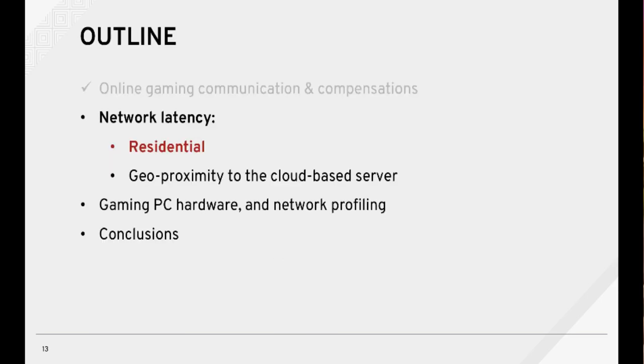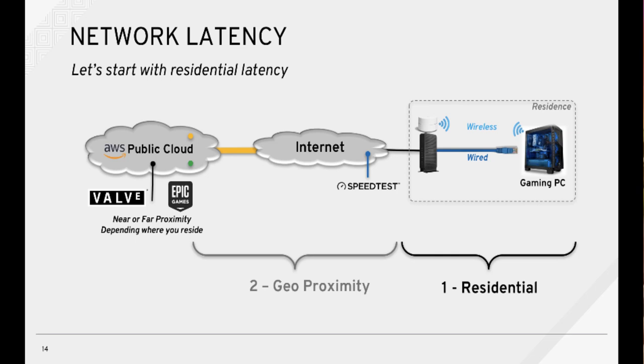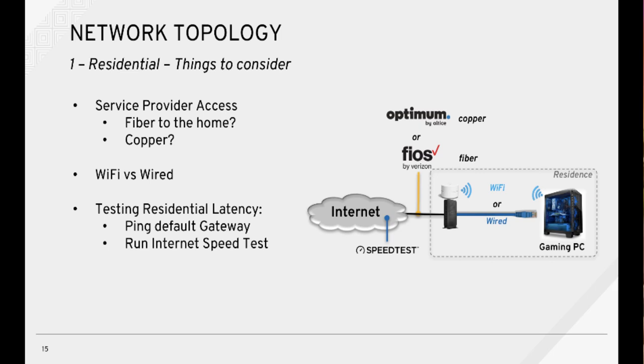So now let's move on to network latency, starting with residential network latency. First, service provider access: if you have access to a fiber-to-the-home solution such as Verizon Fios, that should provide the least latency versus a copper-based solution from your local cable provider.